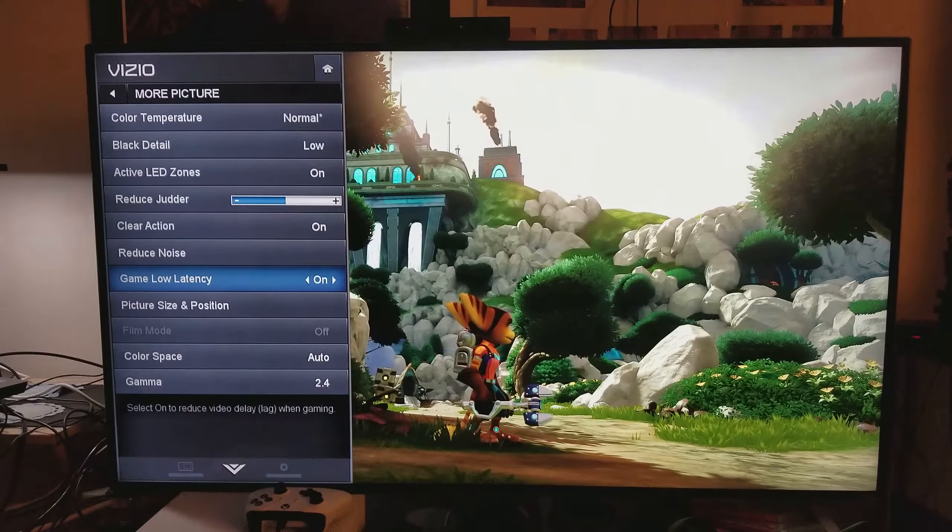For color, I always felt 55 was perfect — I've had it at 55 since my early 2016 videos on this TV. Sharpness I keep at 24. Color temperature I choose Normal, because Normal gives me that excellent balance between yellow and blue tone. Active LED zones I always keep on, because that's where the picture quality ratio gets adjusted by the backlight zones — you want full array local dimming and full array LEDs present.